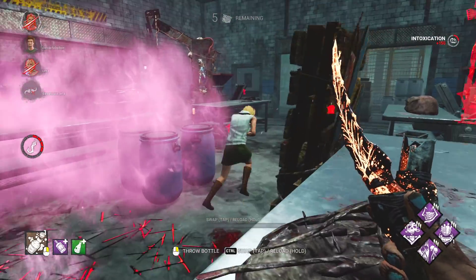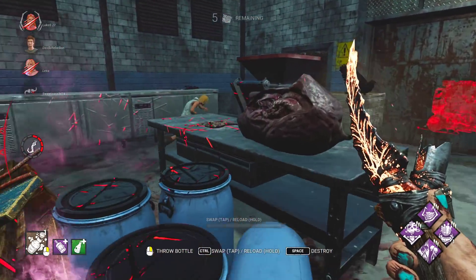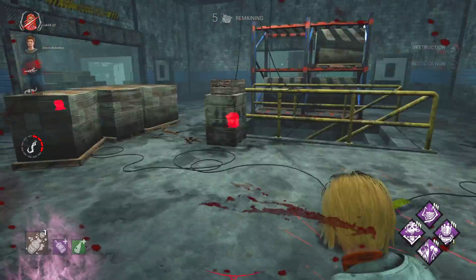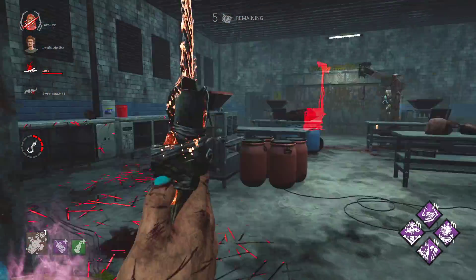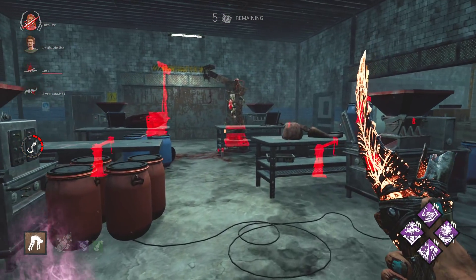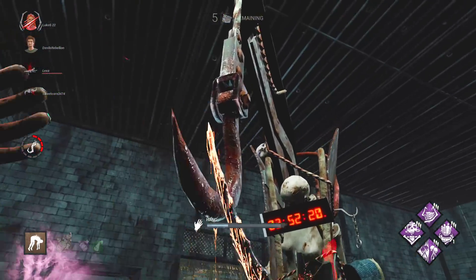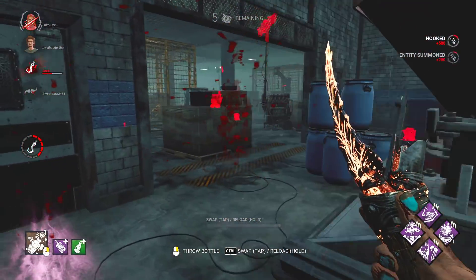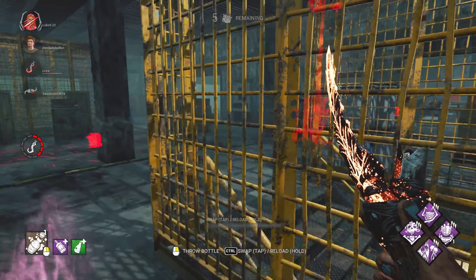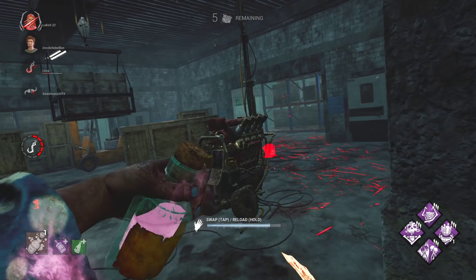Threw that on the pallet — she'll drop it and she's trapped, because that's a breakable wall right there. There you go, that's a free down. They've added a bunch of breakable walls to this map as well — it's a bit confusing, you're going to have to get used to it. The map looks a lot brighter.